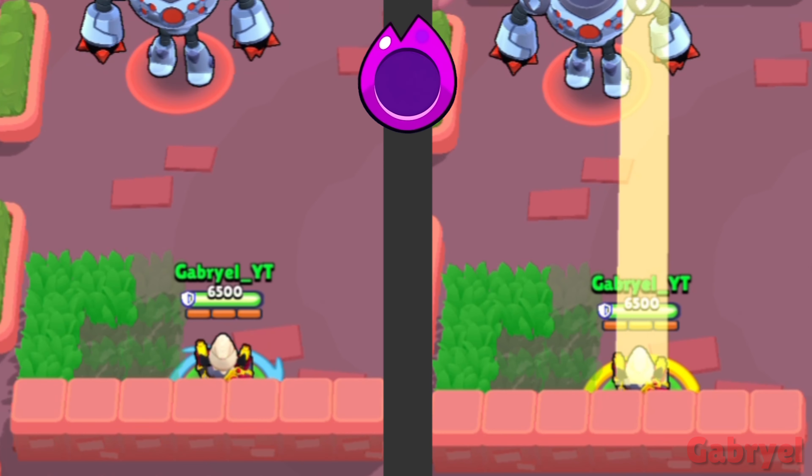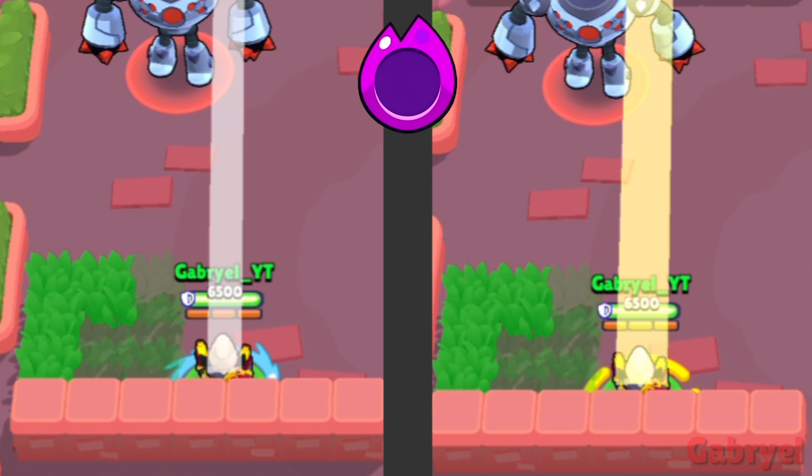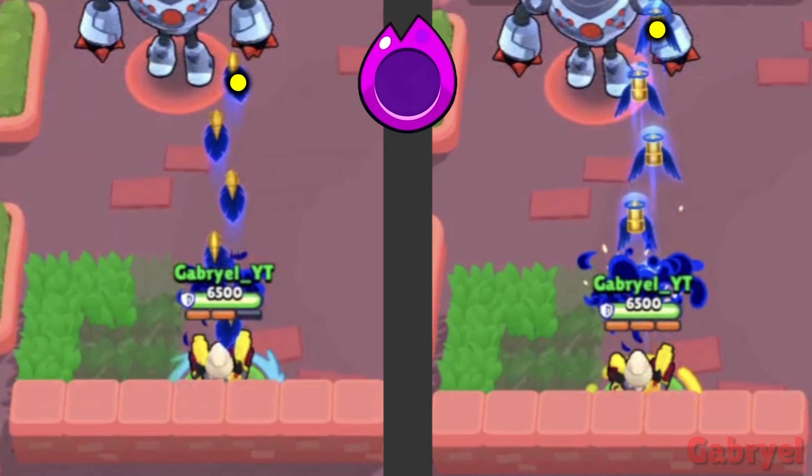Colt. Both Colt's main attack and super have a pattern. The first bullet is on the right side, the second one on the left, and it repeats.